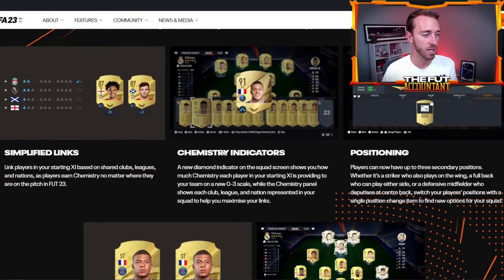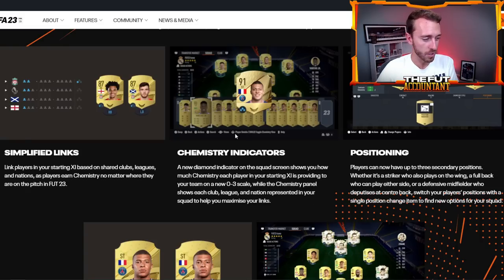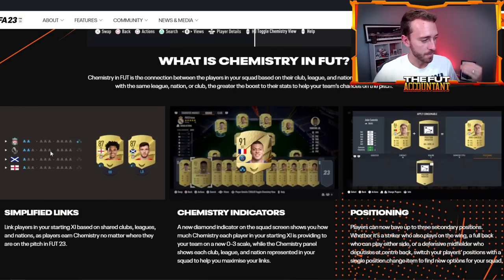Each player in the team will count towards the amount of chemistry built up. Instead of having 100 chemistry, it's all about what we might call diamonds or chemistry points. It's all about getting to 33 chemistry points - three chem points for all 11 players on the pitch. So how does a player get these chemistry points? It's based off of club, league, and nation, just like it always was. The basis isn't changing; it's just the way chemistry is calculated that's changing.